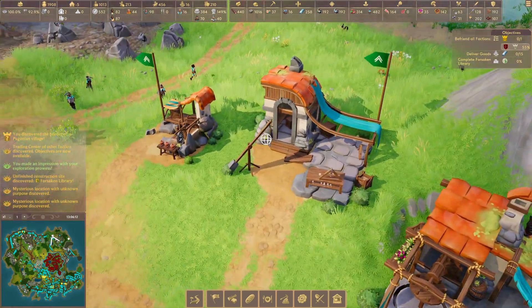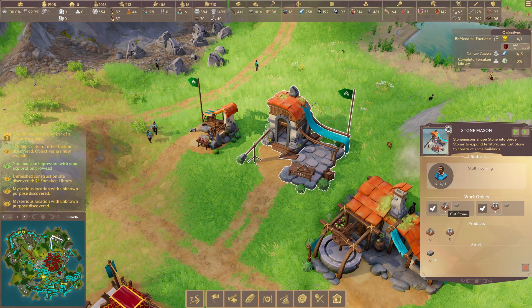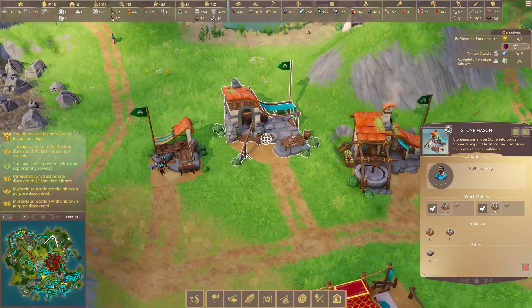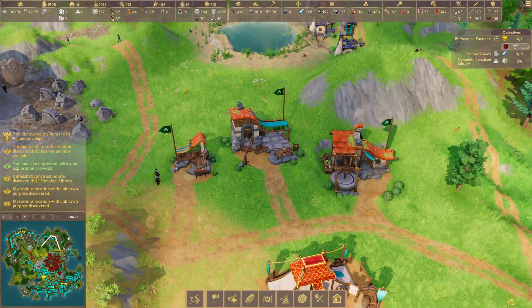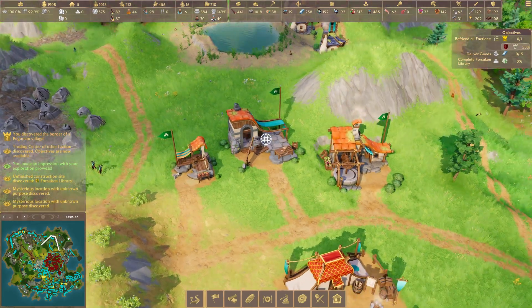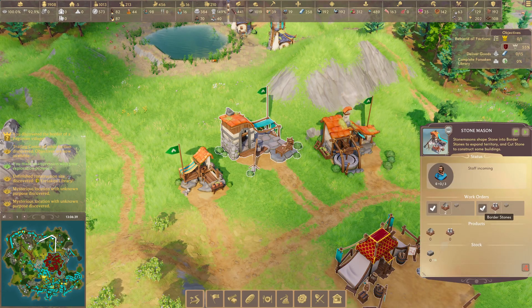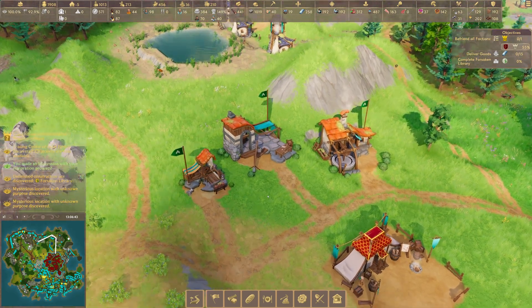We've also got our stone mason. The stone mason turns normal stone into cut stone and border stones. Cut stone is used as a building block for the city itself, and border stones are used to expand your territory. Since we've pretty much taken over the whole map, I could actually turn it off and say I only want it to create cut stone for building.